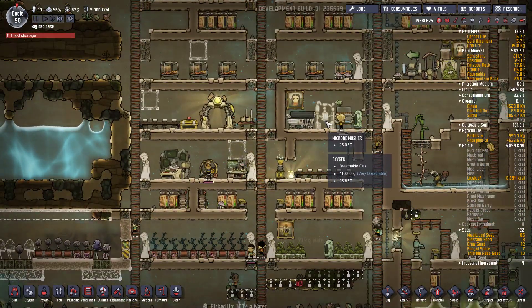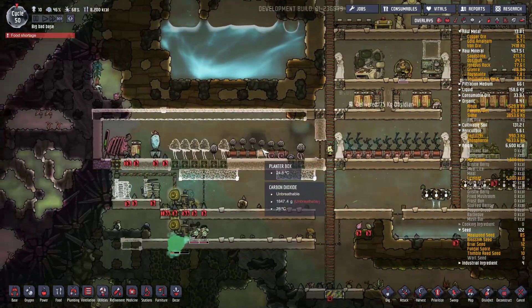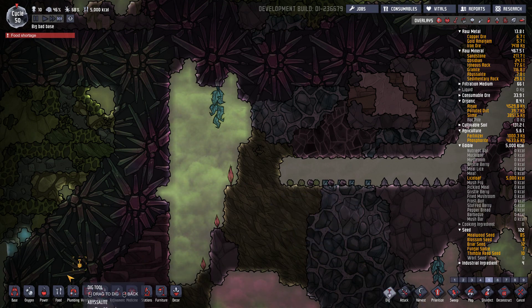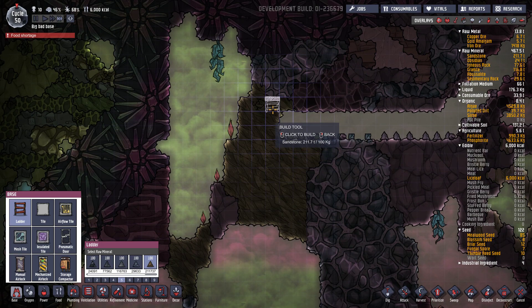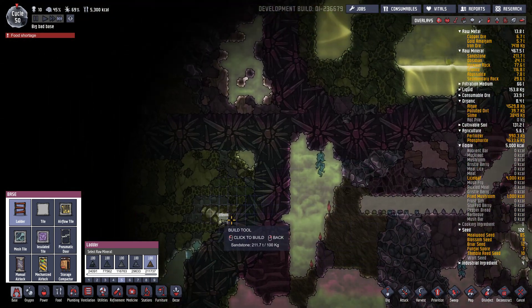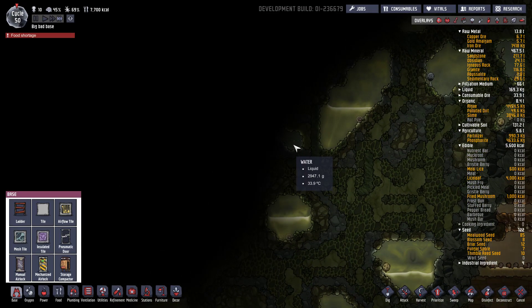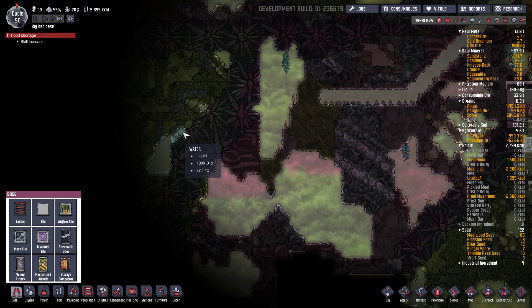Je vais voir ça ici. Lice 0. Pourquoi 0 ? Parce qu'il les bouffe tout de suite en fait. Maintenant ils vont j'espère les transformer. En tout cas mes fermes n'ont aucun problème. Alors on va peut-être déjà récolter les algues ici. Je vais peut-être pas ouvrir la chlorine. Quoique ils vont juste... c'est pas trop trop dérangeant je pense. Ici on a la Bleach Stone. Toujours pas de geyser.